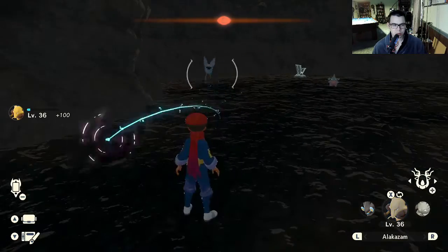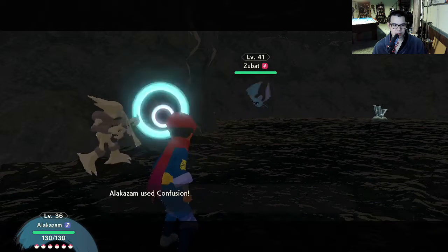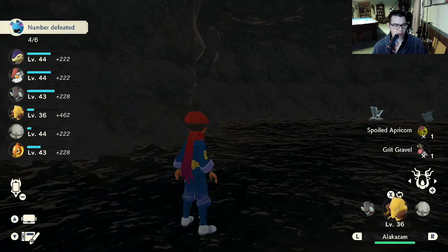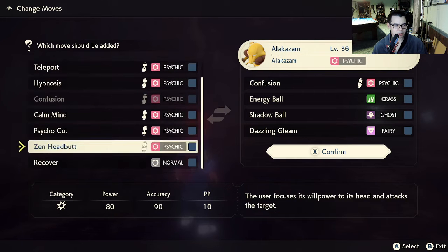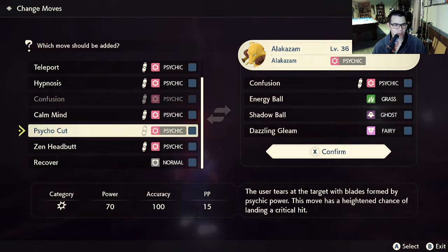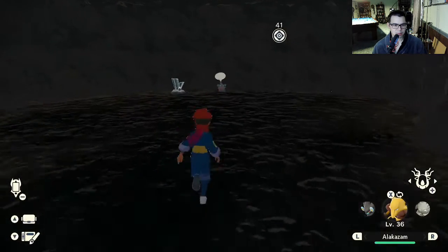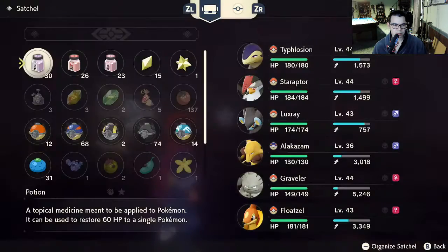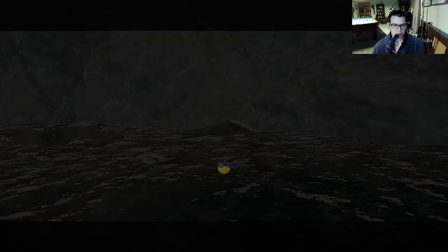I'll kill the Zubat. I only have Confusion still, though. I forgot — I think I got a new move on Alakazam. Psycho Cut and Zen Headbutt, which are both pointless. I need like Psybeam or something. Catch this Gible also. Let's see if I can catch it with a Great Ball so I don't waste an Ultra Ball.